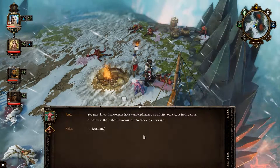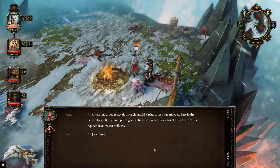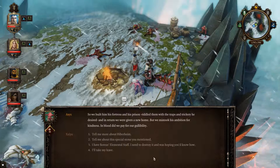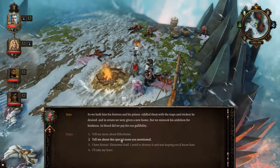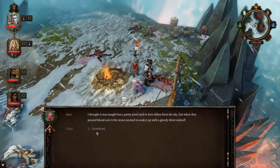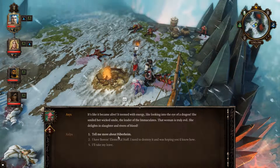What can you tell me about your kind and your link to King Boreas? We imps have wandered many worlds since our escape from demon overlords in the dimension of Nemesis centuries ago. After a long and arduous travel, some of us ended up here in the land of Faerie. Boreas, not yet king at the time, welcomed us because he had heard of our reputation as master builders. So we built him his fortress and his prison, riddled with traps and trickery he desired, and in return we were given a new home. But we mistook his ambition for kindness, and in blood did we pay for our gullibility.